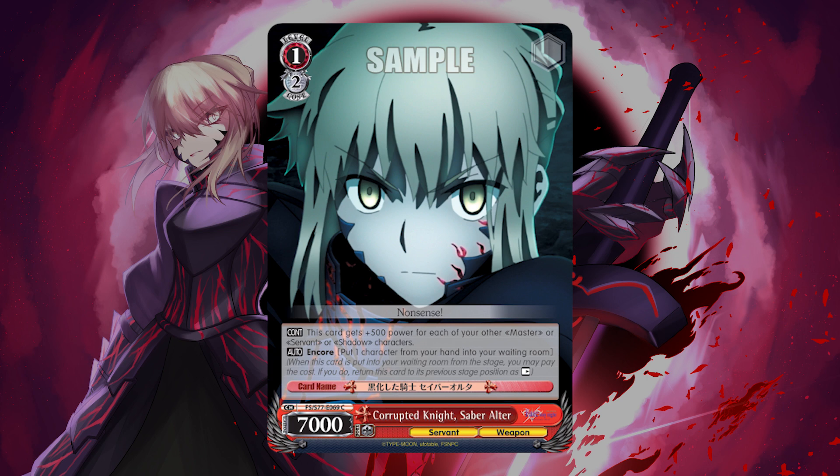The corrupted servant we're bringing in is the Corrupted Knight Saber Altar. This is a 1-2 which sits at about 9k with Encore, which is pretty insane — a level 1 9k not including any other bonuses. Real potential to set board here, especially since Alice has been nerfed. Those boards you're looking to face off against, this actually can start competing with. I think it's really fun and interesting to have this in the deck.